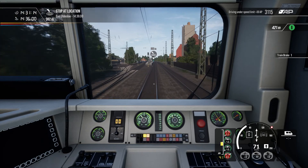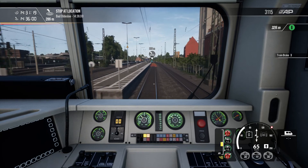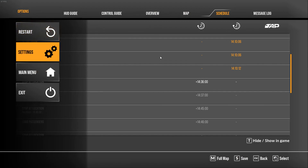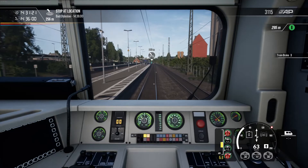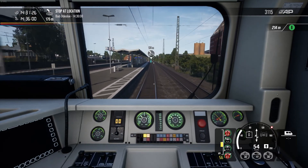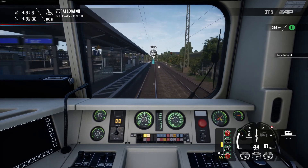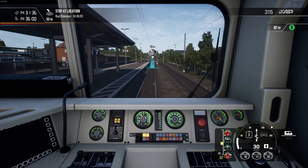I'm going to fiddle with the settings slightly — I'm turning the stop markers off, because I really don't like seeing those colour markers on the track. I just think they're too much of a visual distraction. I prefer to just aim for the little blue marker, even though obviously I don't always do it right.